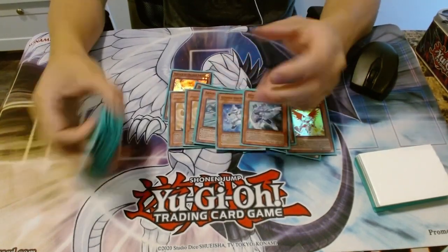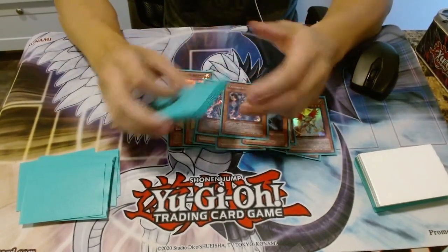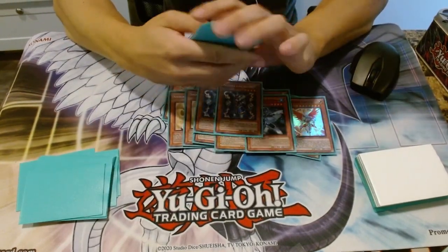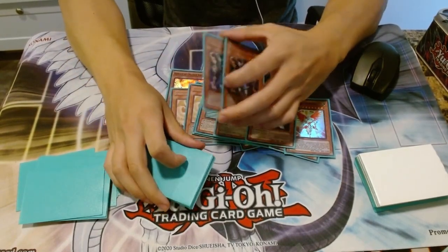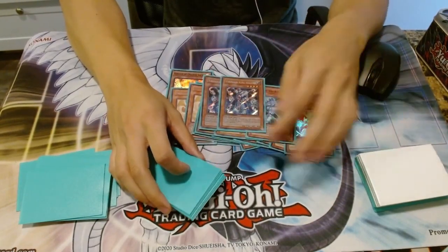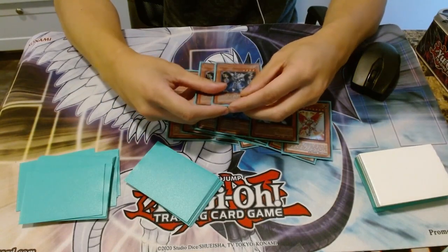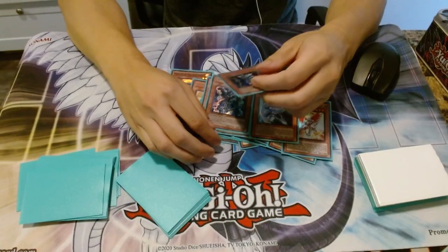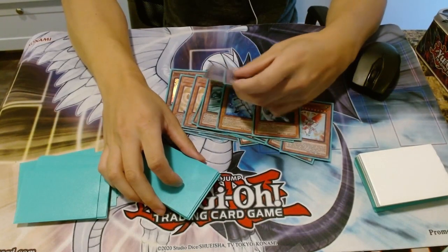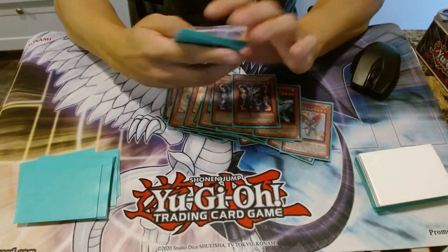I play two copies of Thunder King Rai-Oh. I have a third but don't have room for it. Thunder King is really good in this format because you can stop Leviathan Dragon, Leviair, BLS, and Agents from special summoning Hyperion. It's good in all the matchups. Against TGs, who search at the end phase, Thunder King prevents that. Against X Sabers, they can search with Darksoul, and in this format the same X Saber Darksoul can activate its effect multiple times if sent to the graveyard multiple times. Thunder King just shuts that out.